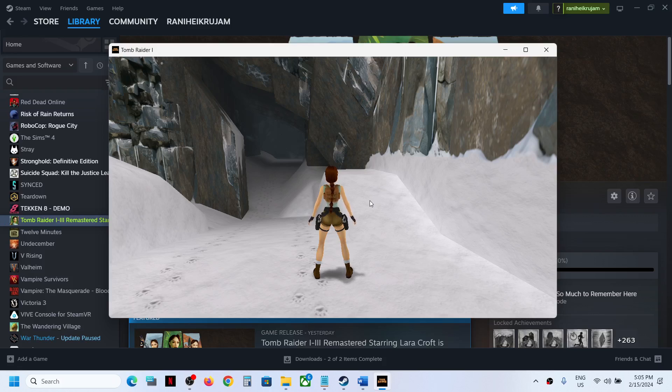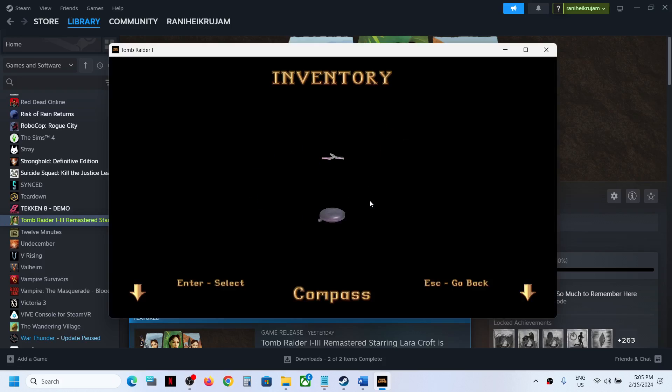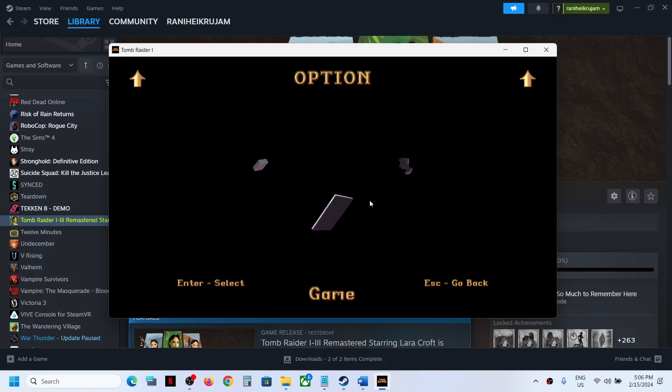When you are in the game, press the Escape key on the keyboard. Once you press Escape, you will see this menu. Now use the down arrow key, then use the left or right arrow key to select the passport icon which says 'Game'.